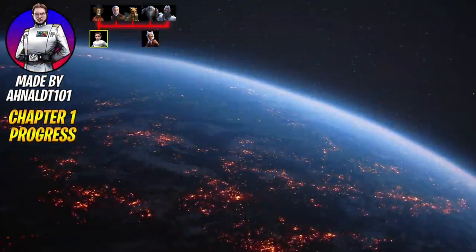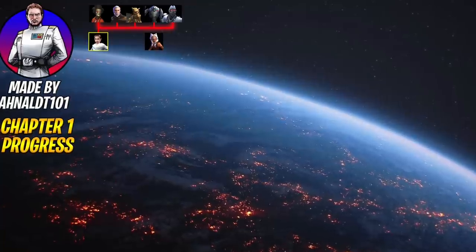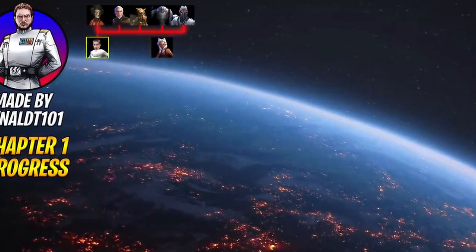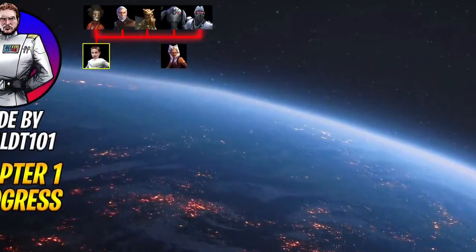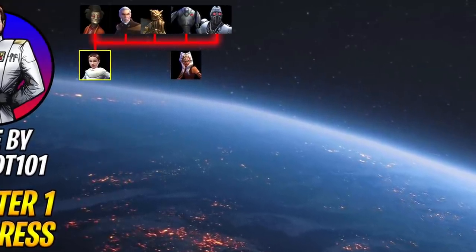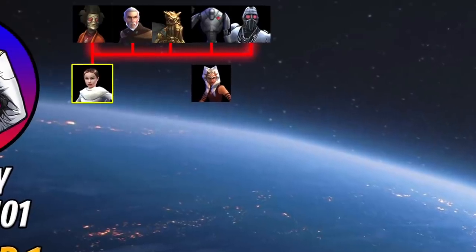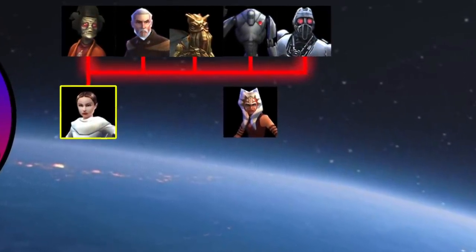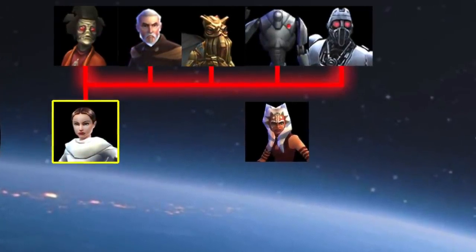One thing to mention before moving on: if you finish your Squad Arena, Galactic War, or Cantina store farms before finishing the rest, that's fine. Go ahead and jump to the next chapter and farm the next Squad Arena character, because most likely you're going to farm Squad Arena, Galactic War, and Cantina store characters a lot faster than the others. Don't think you have to finish everything on this list before moving to the next chapter — if you finish the Squad Arena character like Duke Gundry, move on and farm the next one, which is Kanan.